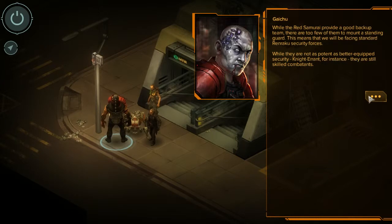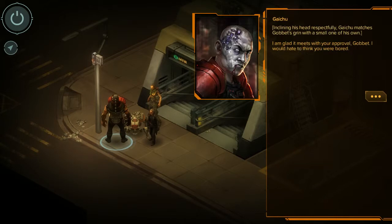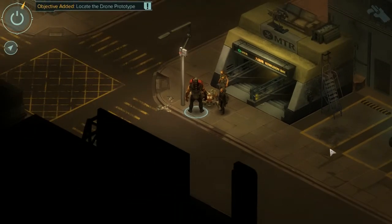Gobbit grins widely, tossing her ropes of hair over one shoulder. 'Great! I love dealing with corporate security. They're like a steak - you're never just surprised by what you get, but you're never disappointed either.' 'This is just sounding fine, Nibbles.' Gaichu matches Gobbit's grin with a small one of his own. 'I am glad it meets with your approval, Gobbit. I would hate to think you were bored.'